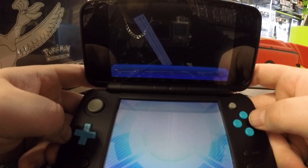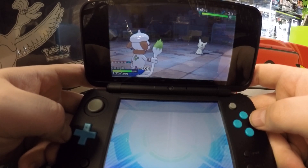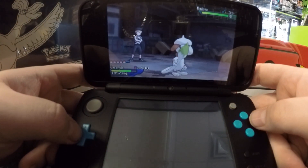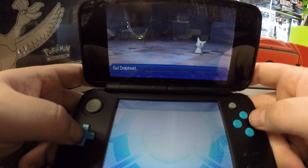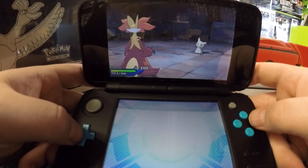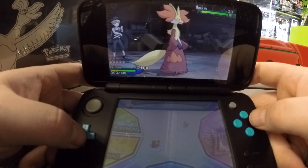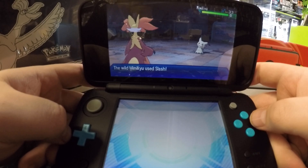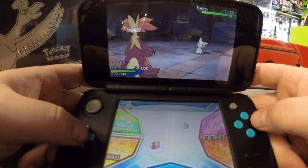Now that you've got him to do Mimik, Mimik has completely turned into Recycle for the rest of the match. So your next step is switch out to Delphox. You want to do Switcheroo — that is going to give Mimikyu your Lepa Berry. So now with Recycle and a Lepa Berry, he's going to continuously recycle his moves.